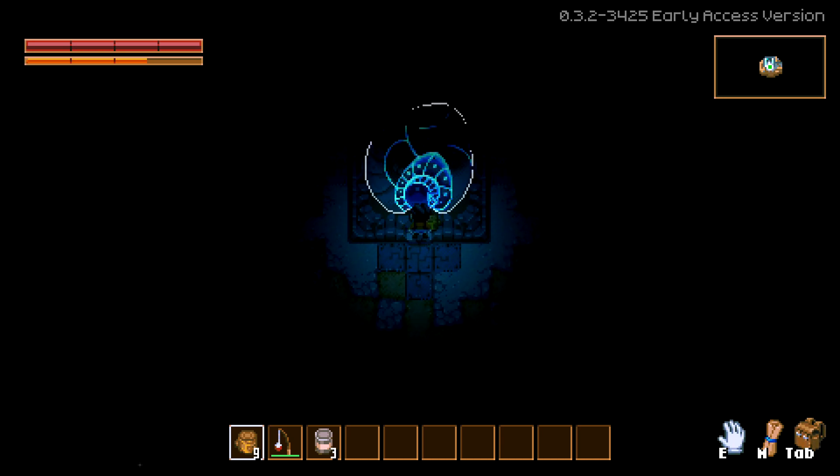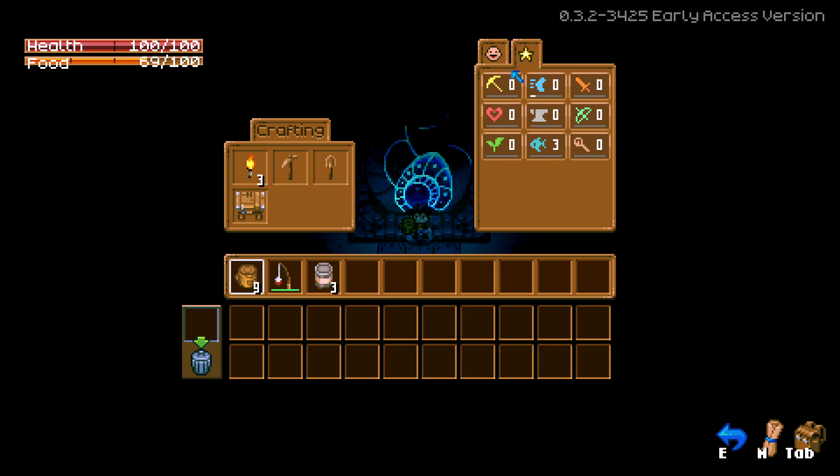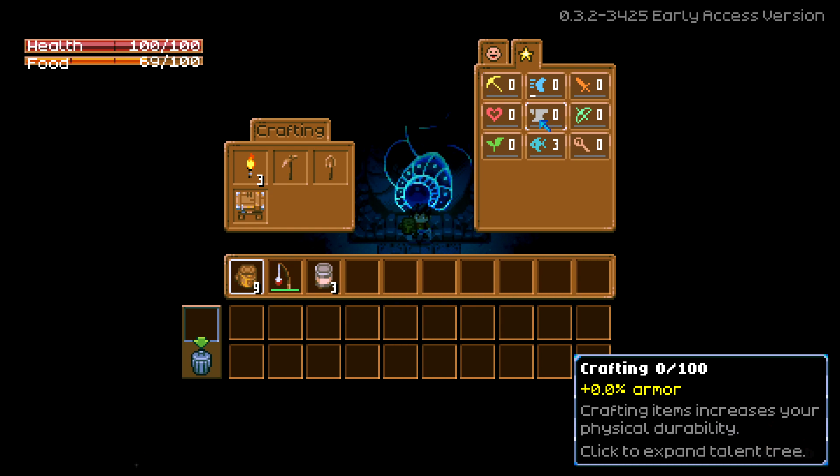You hit Tab to open up your inventory, and you have your basic crafting menu on the left and your stats on the right. You also have your skills here, which from my understanding levels up as you basically do the thing — so if you're doing fishing it'll increase your fishing skill.